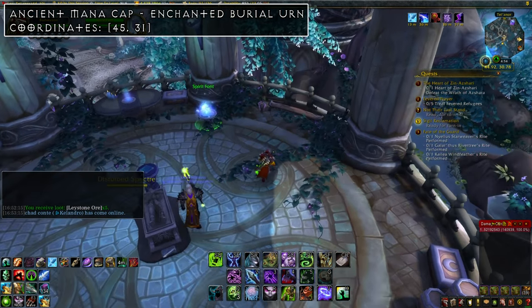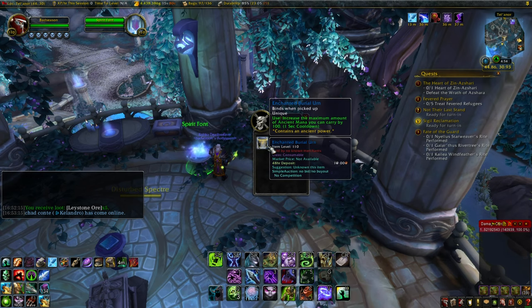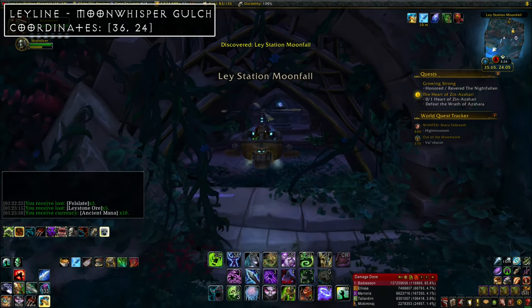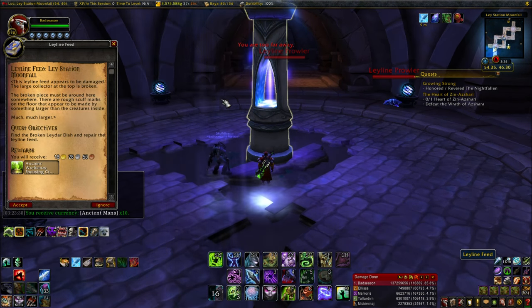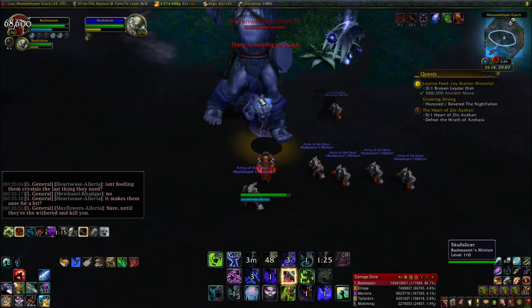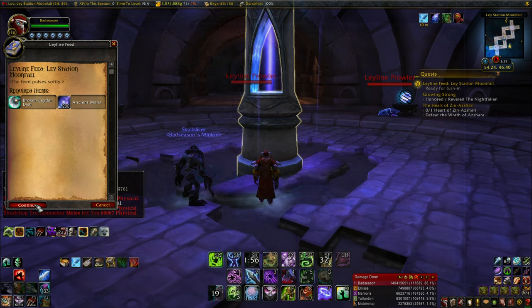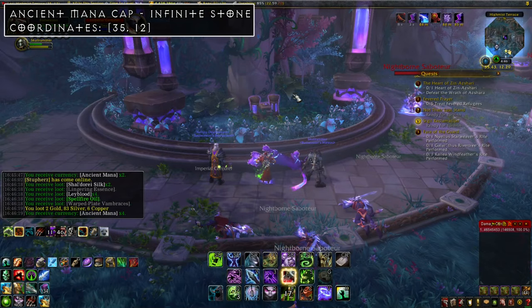Next up is the Enchanted Burial Urn, found a short distance northeast at coordinates 45, 31. It increases your maximum ancient mana cap by 100. After that, head to the Moon Whisper Gulch ley line, northwest near a river at coordinates 36, 24. Click it to get a quest for a radar dish, which drops from an elite giant named Thud Chop Trunk Smasher to the south at coordinates 35, 30. Loot the dish and bring it back along with 200 ancient mana to activate the ley line.